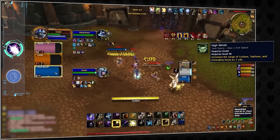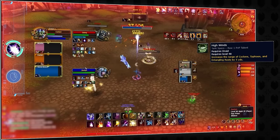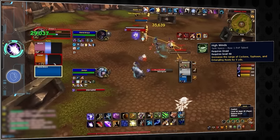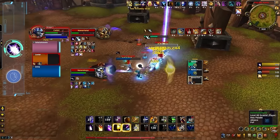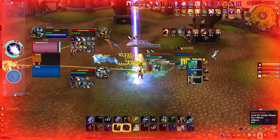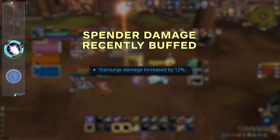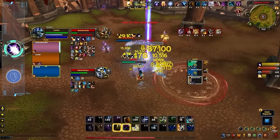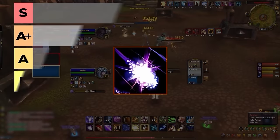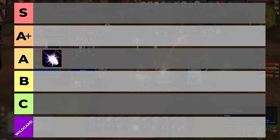Cyclone range is now a whopping 30 yards when playing with the new High Winds PvP talent. Since Preservation Evoker is projected to be one of the best healers, this is a huge plus since it can potentially outrange their heals. The only concern is damage output — on the beta, Balance Druids weren't as threatening compared to previous iterations. Blizzard seems to have reduced spender damage universally, which is a problem for a spec that likes to send out five spenders in a row. The win condition is still centered around Incarnation at the critical two-minute mark. All things considered, we still think Balance Druid will be carried by its toolkit and should reach the high tiers.